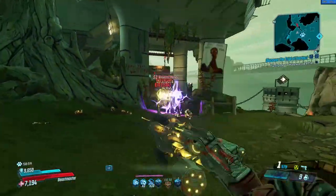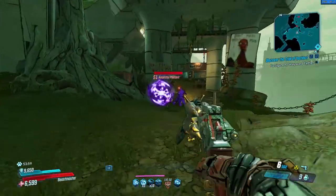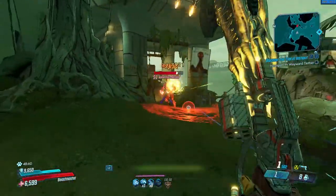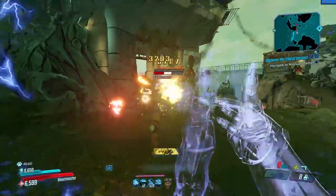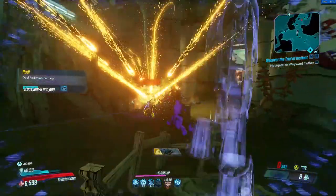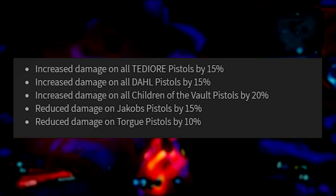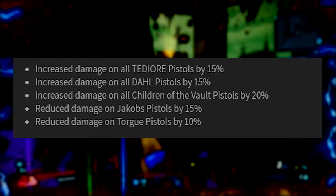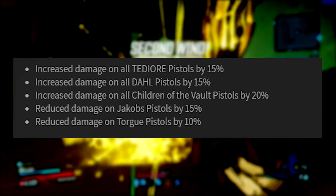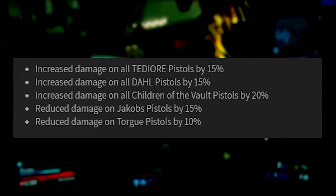Beyond characters, several weapon manufacturers have had changes — Maliwan, Atlas, Dahl, and Tediore are all on the list with detailed explanations. The most notable is the pistol rebalance. Tediore, Dahl, and Children of the Vault have had their pistol damage increased — 15% for Tediore and Dahl, and 20% for COV. Jacobs and Torgue fans won't like this though.